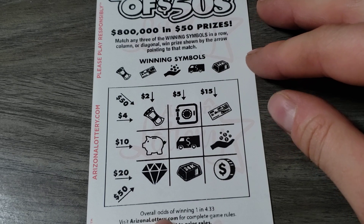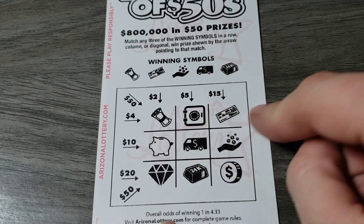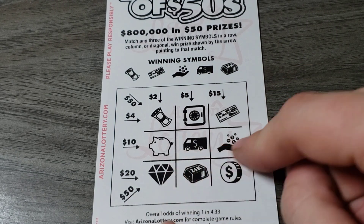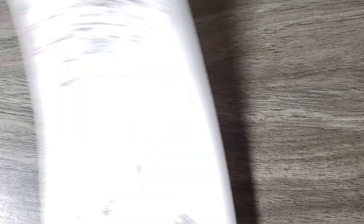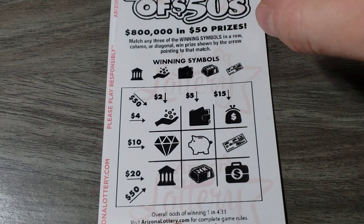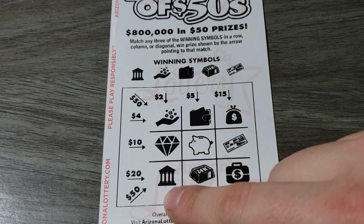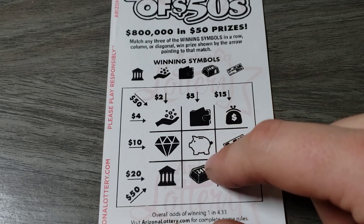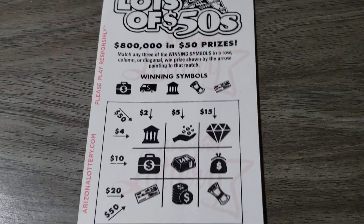We got a money roll, piggy bank — no. Money roll — no. Check, hands, coin — no. Diamond — no. Big bank — no. Well, $15 winner — that's not bad, that paid for almost the whole session. Let's make it a profit though. Money bag — no. Diamond — no. No, no, no — piggy bank — so that messes all that up.